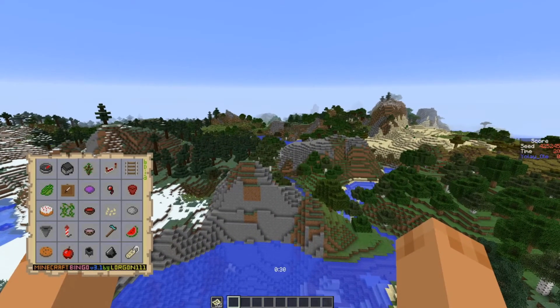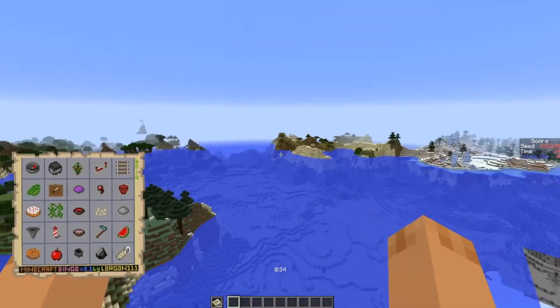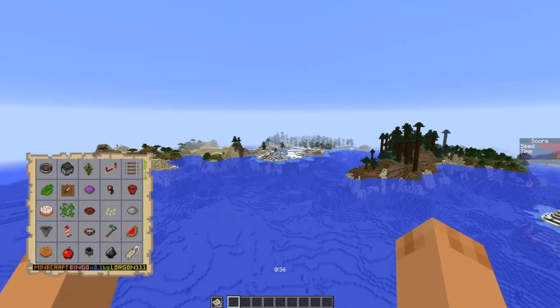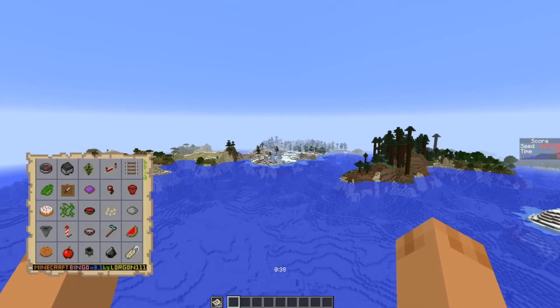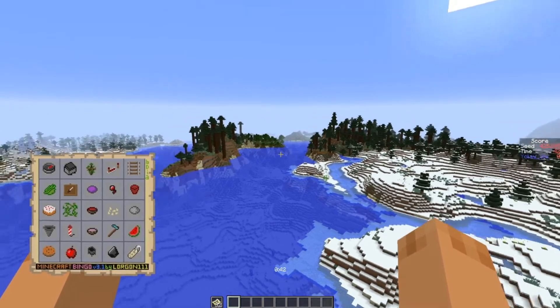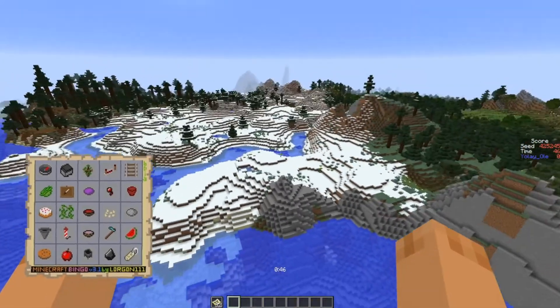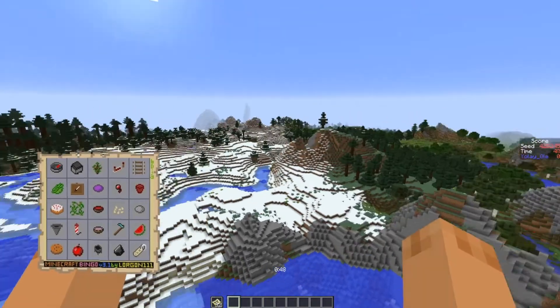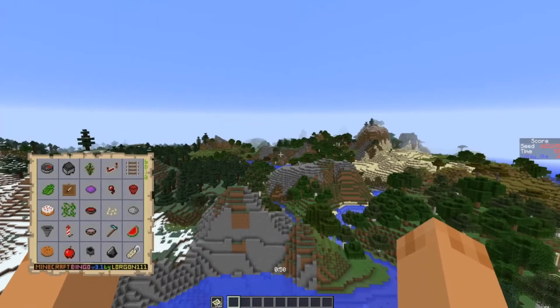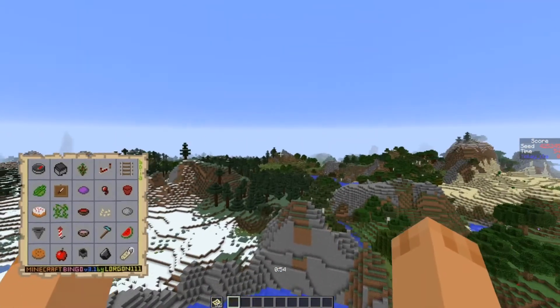We have spruce, oak, birch, and a desert. Swinging around, we have lots of water with another desert and a cold biome. We don't have fish on this card. Swinging around a little bit more, we have a mega taiga that crosses some water, and another cold biome — this one's a lot bigger. We have a little bit of air — all but jungle, it looks like.